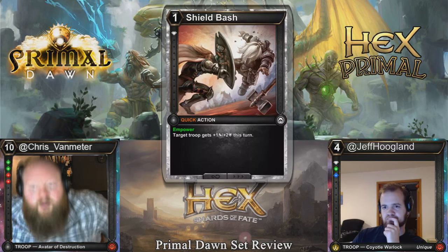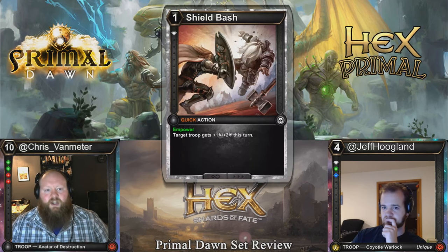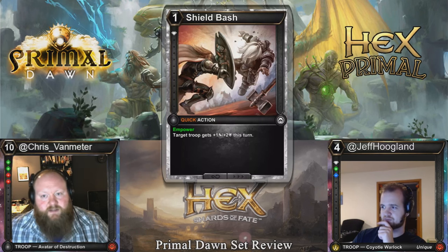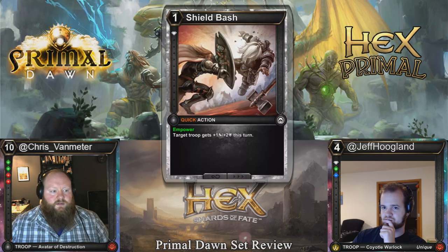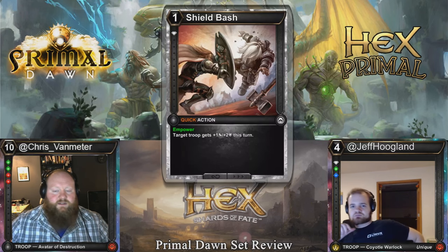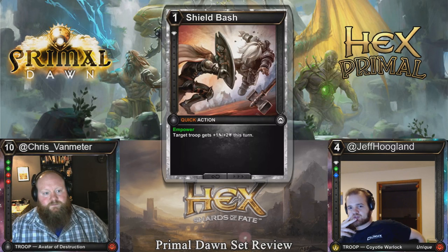Here's what I think is going to be the best combat trick in Limited: Shield Bash. One cost, single diamond, quick action. Empower — target troop gets plus one, plus two this turn. So it's one for one-two, two for two-four. That seems very good, and this card empowers really easily. It might have potential in Constructed — it's a combat trick to trade your creature up or have it survive combat, and it feels like it's going to counter almost every burn spell being used as removal: Crackle, bolt, burn, scorch — you name it.